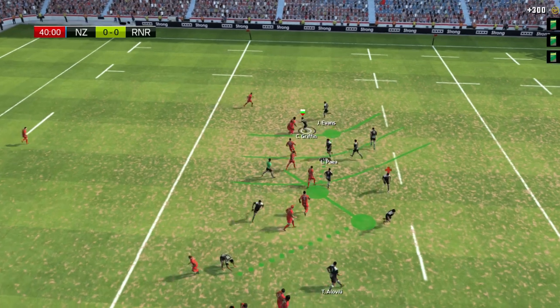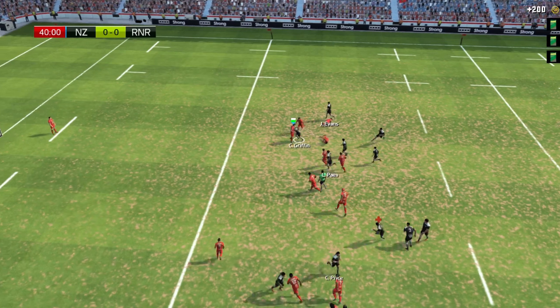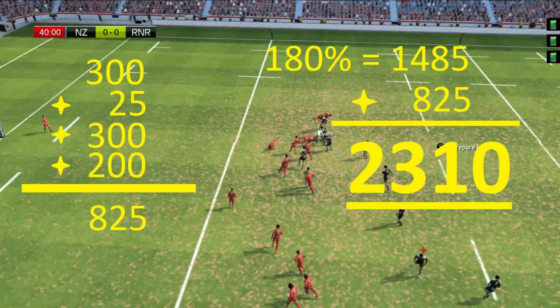We then push forward on the analogue stick to get the handoff, and for completing a good handoff we got an extra 200 points. So let's do a little breakdown: 300 for the setting up, 25 for the pass — which can max out at about 50 — 300 for the winger catching it, and 200 for the handoff working. That's 825 in total. The extra cards we've put on give us an extra 180%, so that's an extra 1,485 points. Add on that original 825 and that's 2,310 SP points from one move.